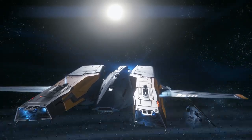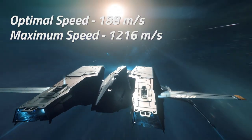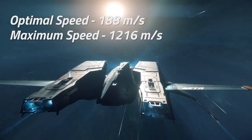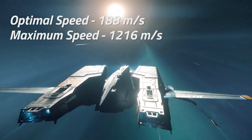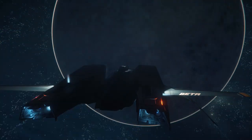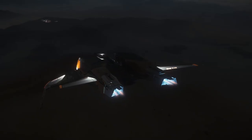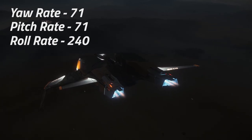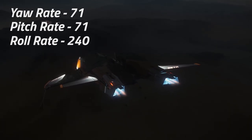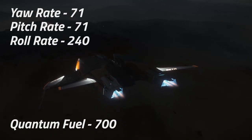The Beta's twin engines can push the ship up to an optimal speed of 188 meters per second and a maximum cruise speed of 1,216 meters per second. By comparison, this is 56 meters per second faster than the Alpha and is on par with the Aurora MR. The Beta's yaw and pitch rates are marginally improved over those of the Alpha, and it also comes with an increased quantum fuel tank of 700 units.